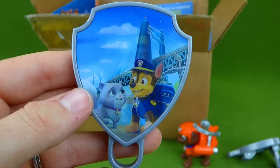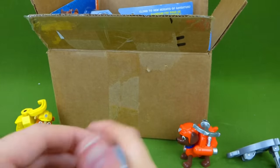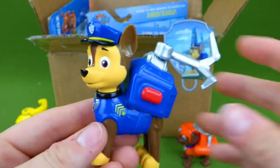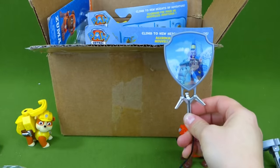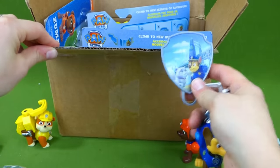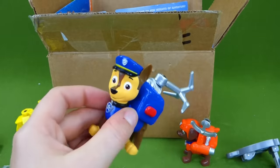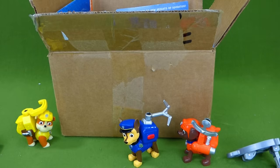What does Chase's badge show? Oh, it's Callie — looks like she's stuck and he has to use his hook to rescue her. Poor Callie! Let's hook this up. There we go — Chase with his new special pup pack, hooking on. Very good, let's try this. So high! Way to go Chase!